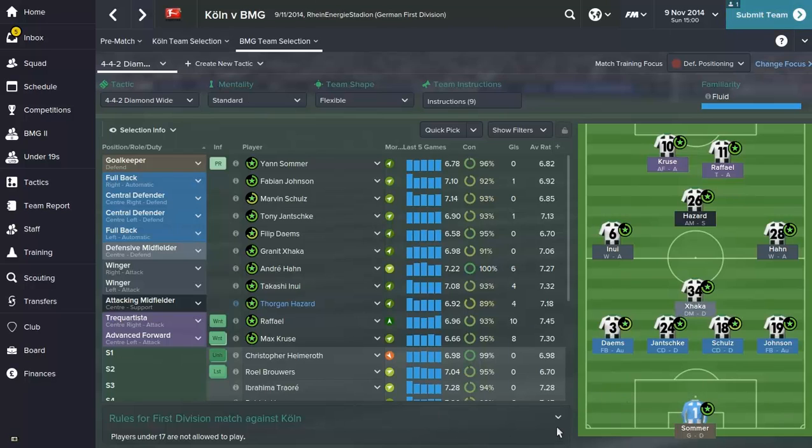It's Sommer in goal, Dems at left back, Janske and Schultz at centre back, Johnson at right back, Ferdinand Xhaka at defensive midfield, Takeshi's Castle on the left, Harn on the right, and Hazard just behind Raphael and Kruiser. Let's see guys if we can get this first episode off with a good result and a good 3 points.